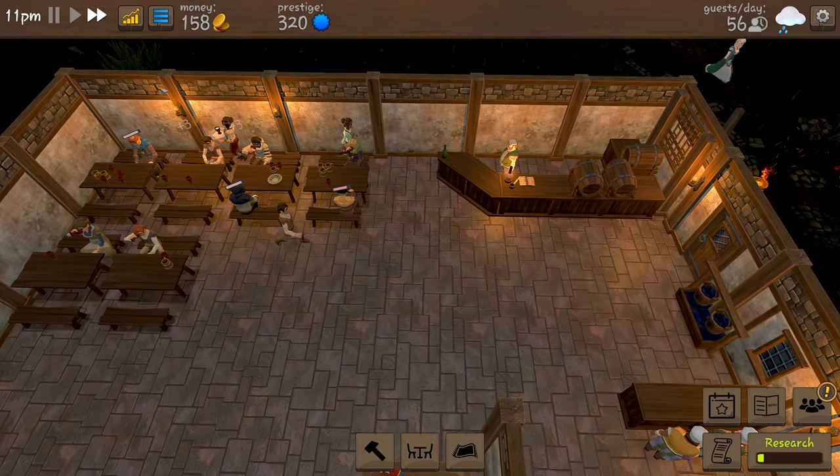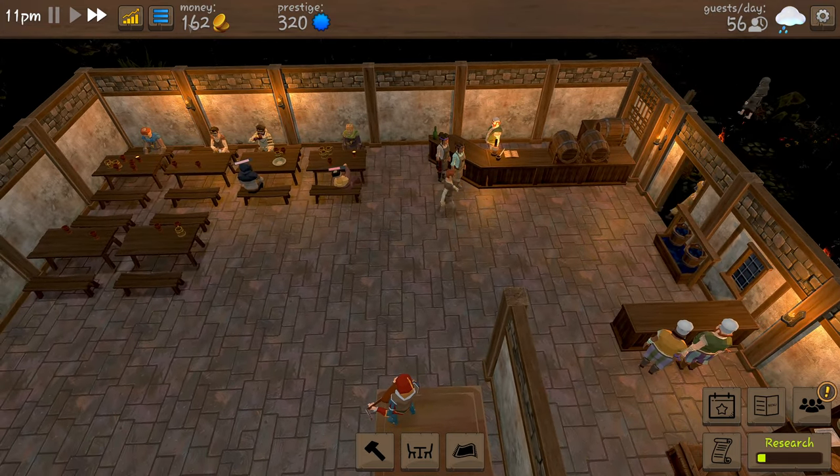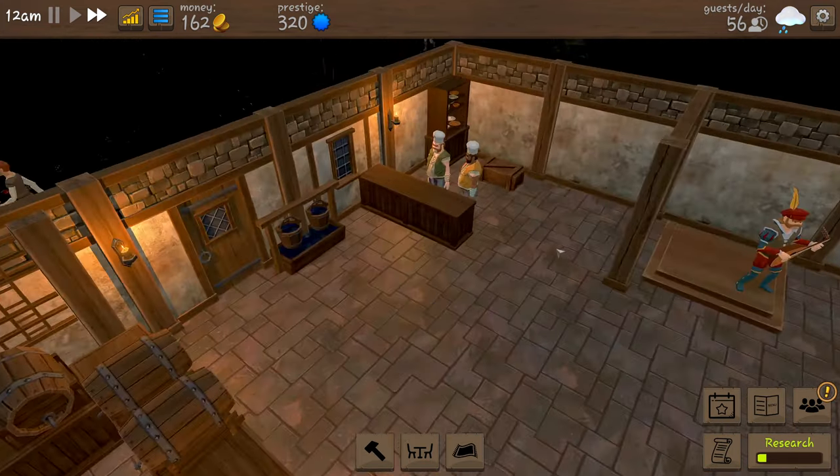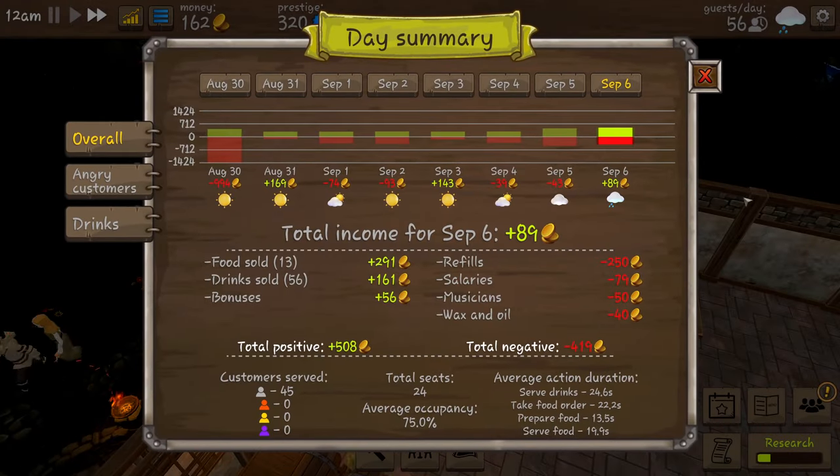I don't think we're going to have enough before the end of the night because everyone's going to start going home. We're going to be poor when we pay everyone's wages. Actually, we didn't want to buy a table next - we want to build our takeout counter! Let's see how we start off the next day: minus nine, so that won't take long to build up.